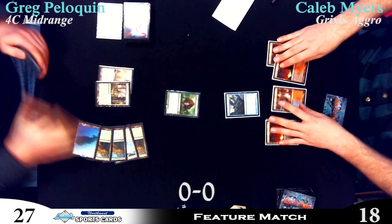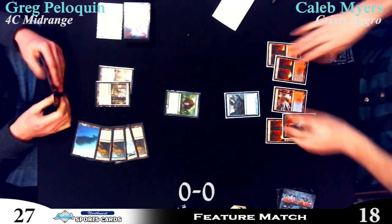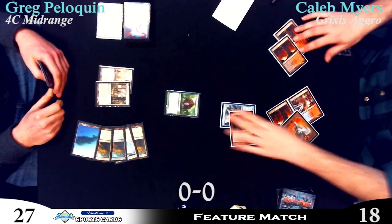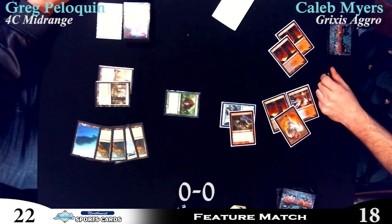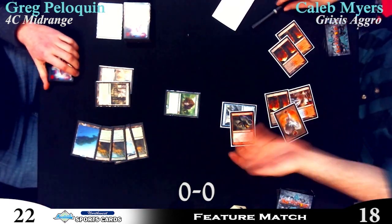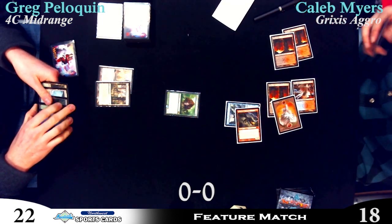And you called it! He decides to pair them up — coming in for five, get a card. That's something to do in Standard: a 5/5 Haste to tap all your Flyers, do one damage to him, and draw a card. I mean, that sounds like a $45 card, right? It's pretty good.